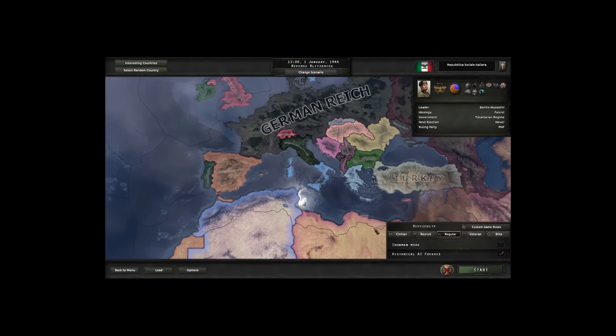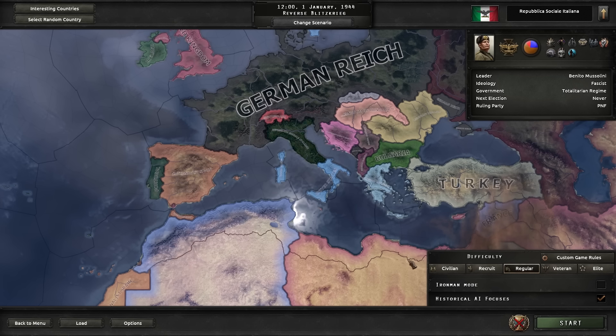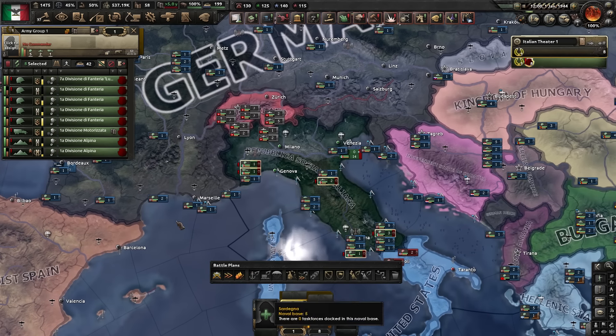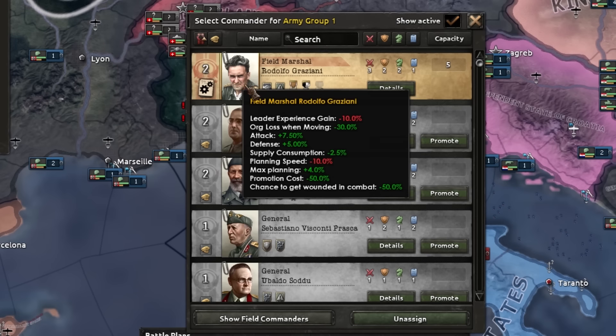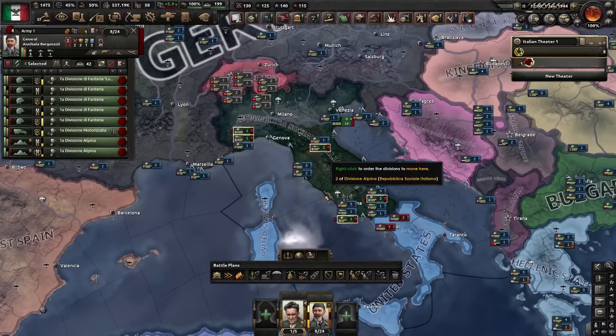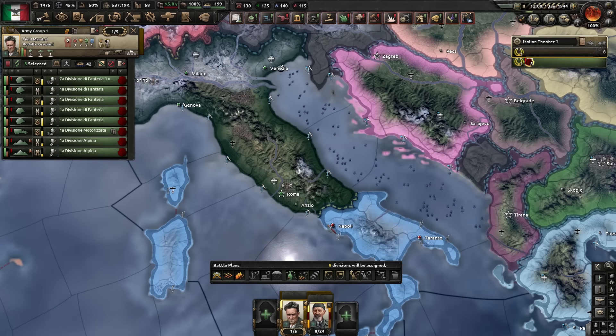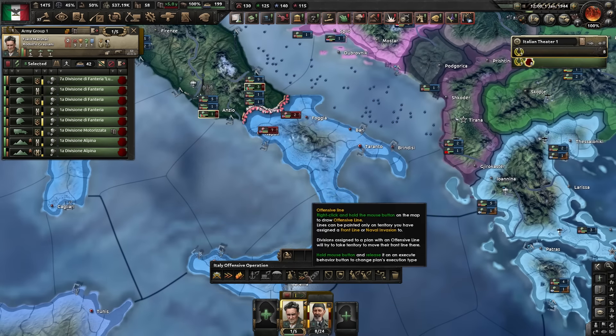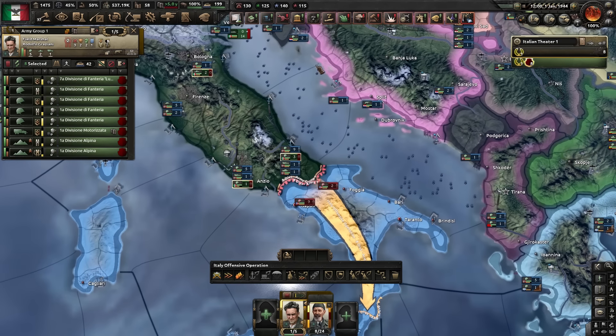Welcome back to Hearts of Iron. Italy 1944 shall be conquered today, mark my words. Let's get cracking then - 8 divisions. We'll give them a field marshal and a general, plonk them on the border with the USA on our south, and do a little arrow to get some planning bonus.